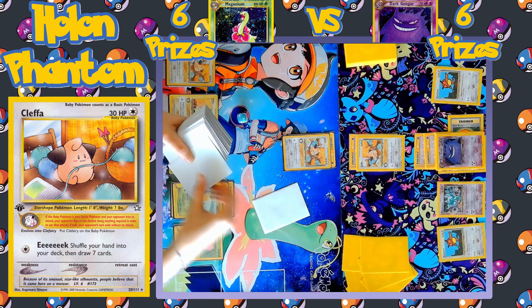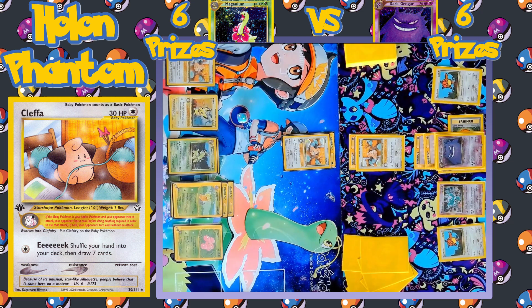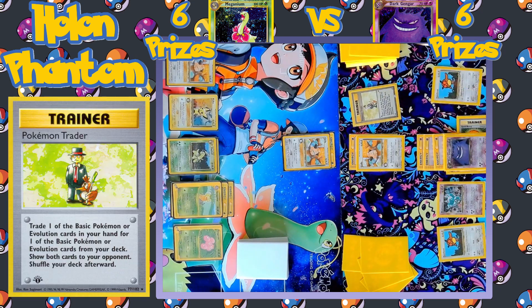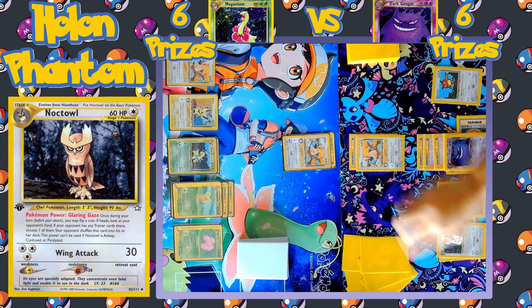A lot of coin flips happening in this game — that's how this format is played when you're going up against baby Pokémon; you've got to flip a coin every single time. Turn passes over to the Dark Gengar side. A third energy is equipped to Dark Gengar, and there's another Pokémon Trader swapping a Pokémon from the hand for one from the deck. Noctowl comes down to activate its Pokémon power Glaring Gaze. The coin flip comes up Tails so nothing happens.